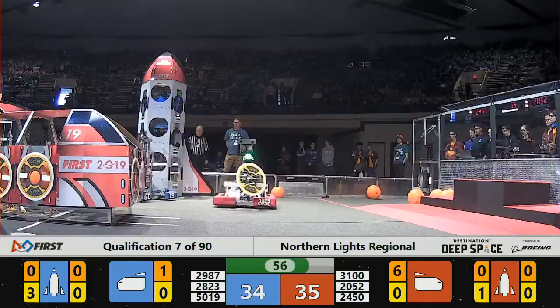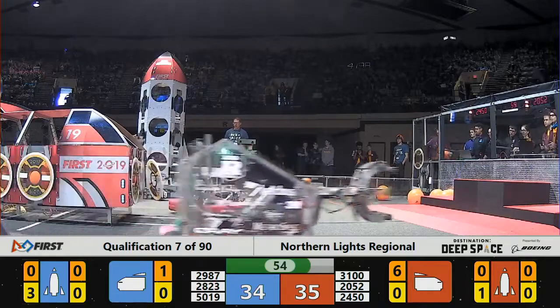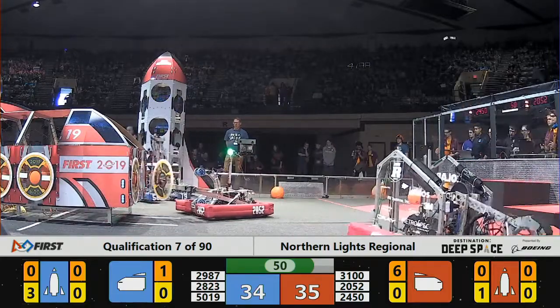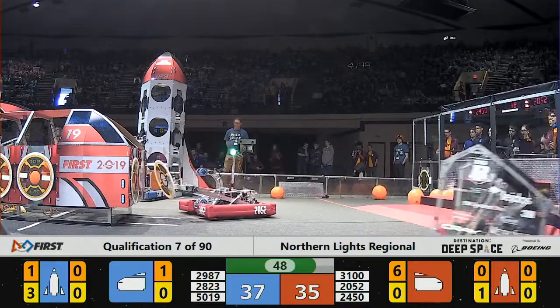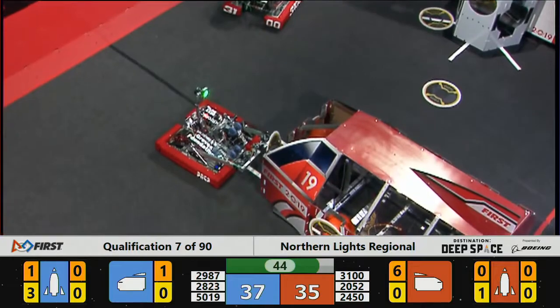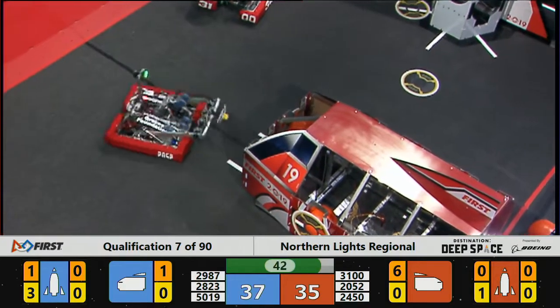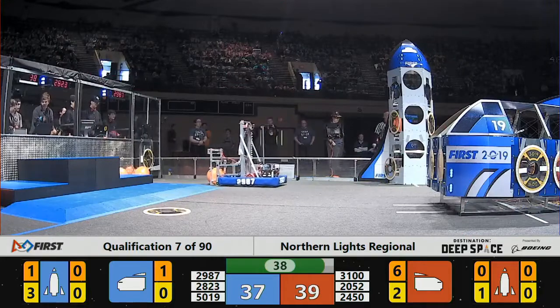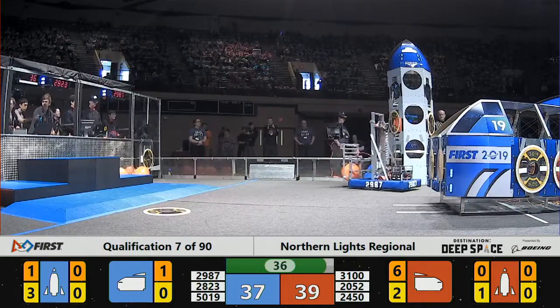The Nightcrawlers for the Red Alliance have that hatch panel in hand. They make their way to the Red Alliance cargo ship, trying to place that hatch panel just right to make it stick. Placing the hatch panel earns the Alliance two points. This is still a two-point match.